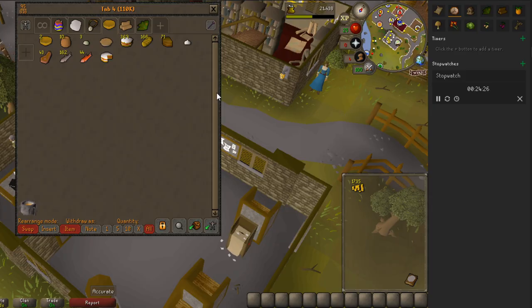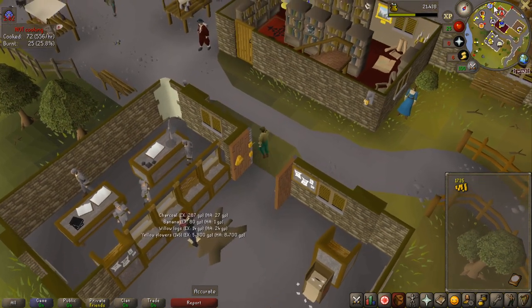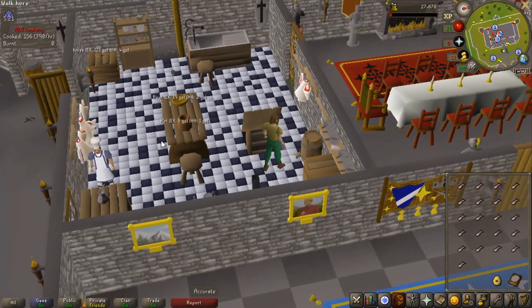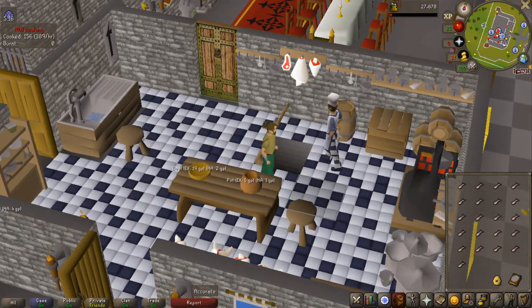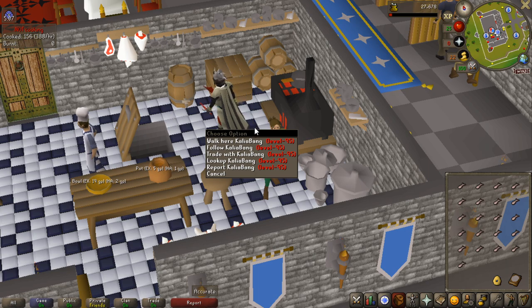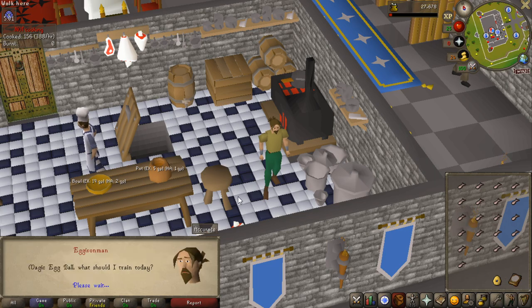I managed to cook all the things in my bank — cooked meats, trouts, and salmons — within 24 minutes. With the time remaining I'm going to spend my 1.7k buying sardines at Port Sarim and then cook them. I do have 8 minutes left of cooking but I can't really do anything else since the only other option would be bread and getting the supplies would take quite a while. I cooked 156 sardines, which was pretty much all I could buy with my money.